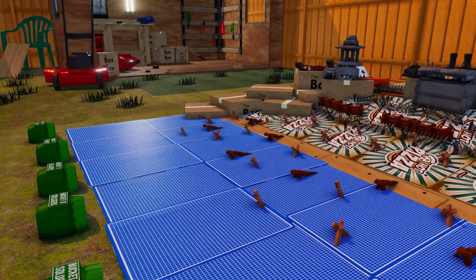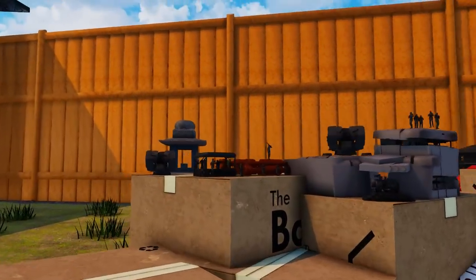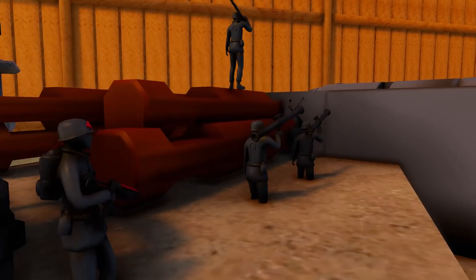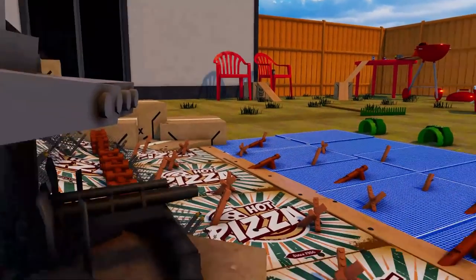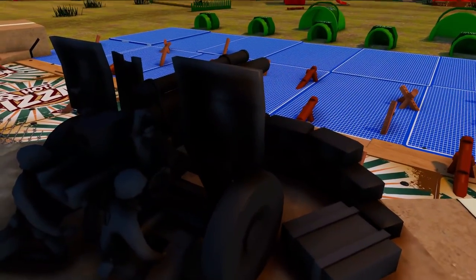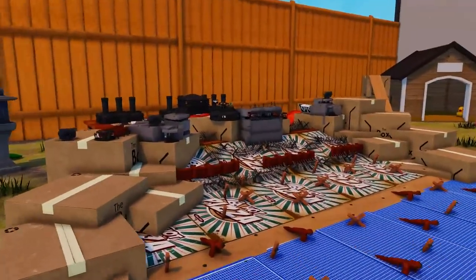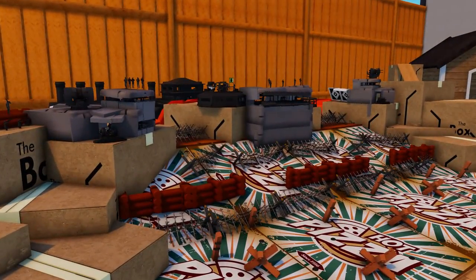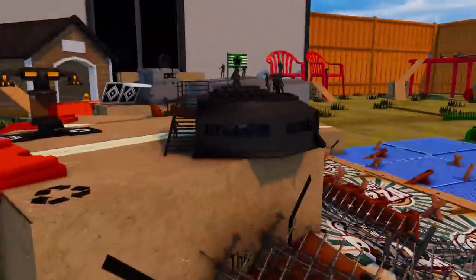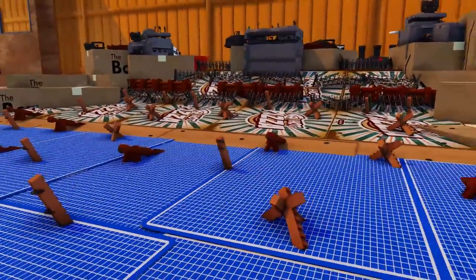Yo what's going on gamers, it's ya boi DailyTactics here back with some more Attack on Toys - the Army Men Battle Simulator. I am very very excited about this. This is another workshop map, but this one is D-Day baby, Omaha Beach. We have the greens launching a massive assault against the grey defensive here on Omaha Beach. It should be really cool - this is a super well made map, I'm really impressed with the workshop maps thus far in this game.